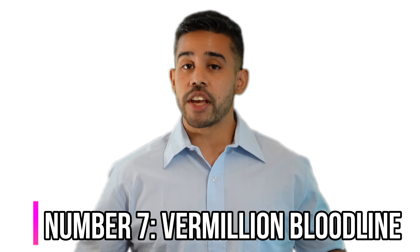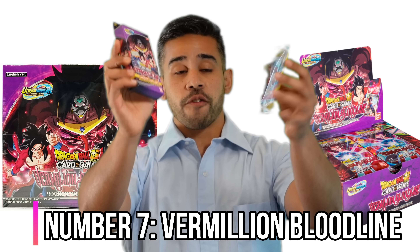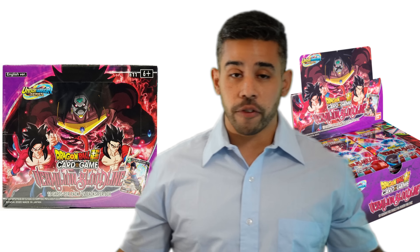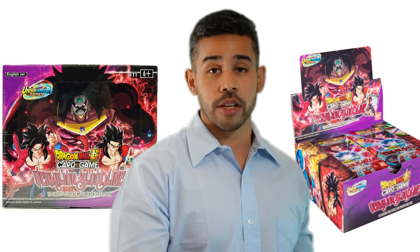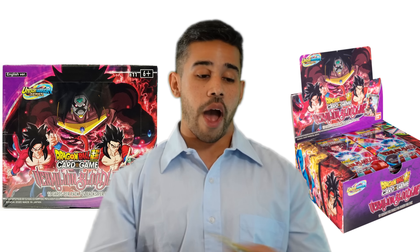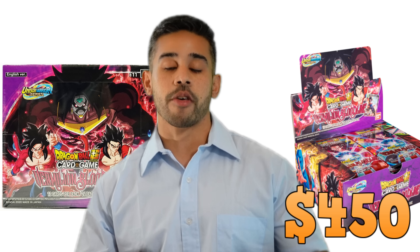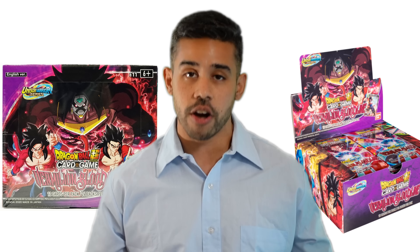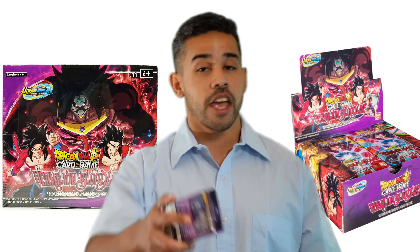Number 7 is a pretty insane box because it is Vermillion Bloodline. The Vermillion Bloodline Booster Box is roughly one of the most expensive ones and it's pretty insane because the box just came out a couple months ago. This box is so outrageously priced at $450 because it has some of the most meta decks and meta cards that you can utilize in Dragon Ball Super Card Game. This is going to be a box that you're going to want to have in your collection.